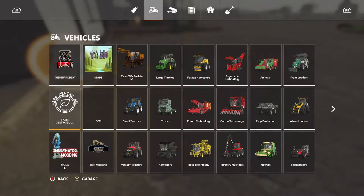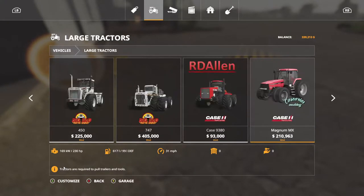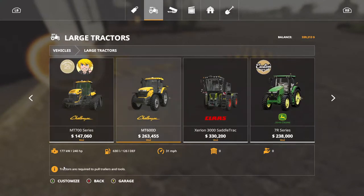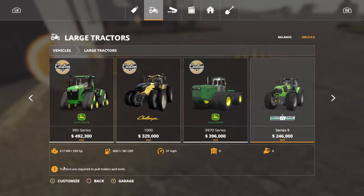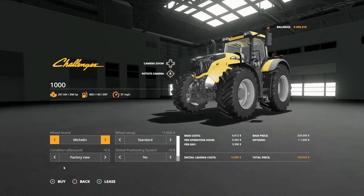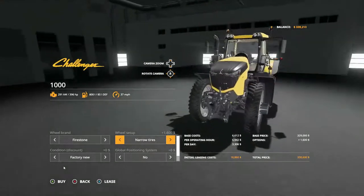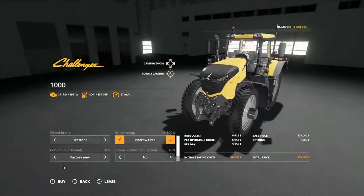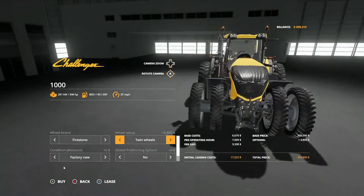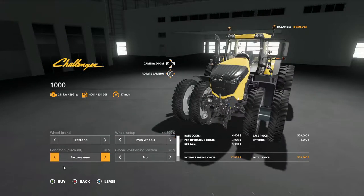Let's go into our tablet here and go to large tractors. We're going to go all the way over — that's the one we just had. We ain't going to have enough. I think it's Firestones; they're considered narrow tires but that's how they look around here where I live. We're going to get the twin wheels because once I get this thing I cannot customize it, so I've got to get what I want now.